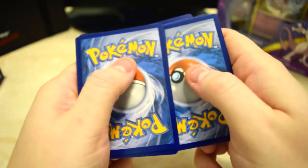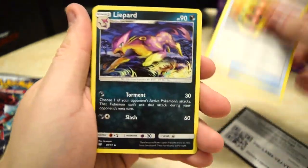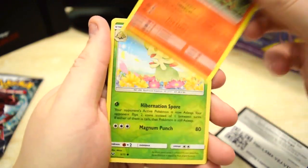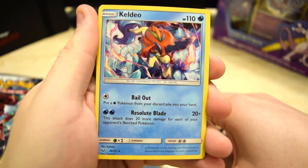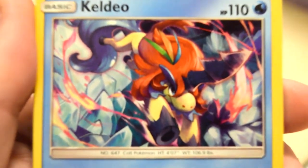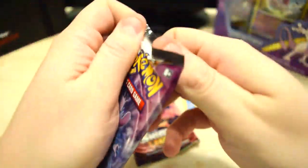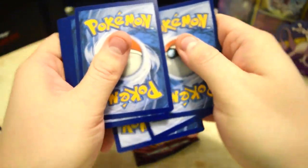All right, first Shining Legends pack. Going three to the front to see if there's a holo on the end. We got Incineroar, Fogelit, Voltorb, Scraggy — that is a silly looking Pokémon — Torkoal, and a reverse Breloom. On the end we've got a holo Gladio. That is a messy looking card — I can't even tell what's going on with him. This gets a one out of ten art score. What a mess.